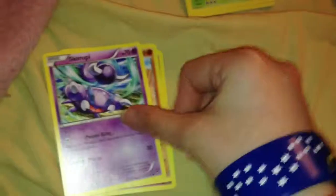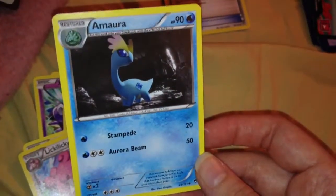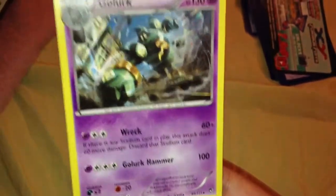Clefairy, Trapinch, Scroopy, Shellmet. I'm hoping for an EX, maybe. Minun — my chances of getting one are low. What the heck? Energy switch. They should do energy name switching. Did I just get this? You see what I'm talking about? That's crazy. So my pull wasn't that good. I don't think I have this in English yet. It's like I'm getting the reverse of the same cards.